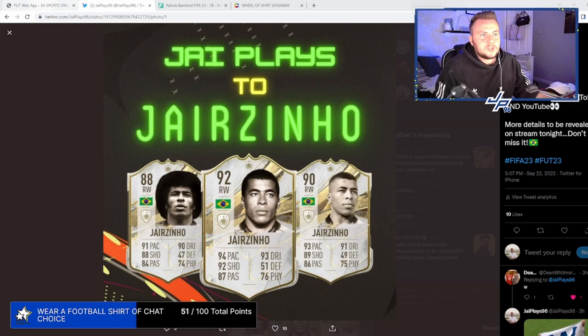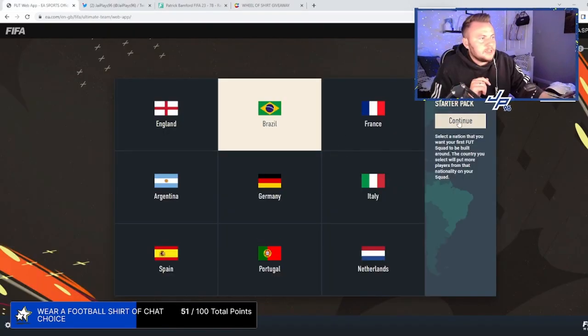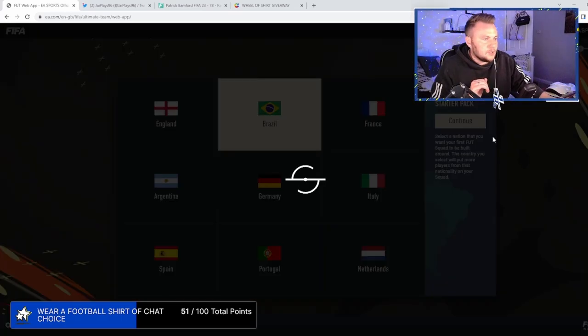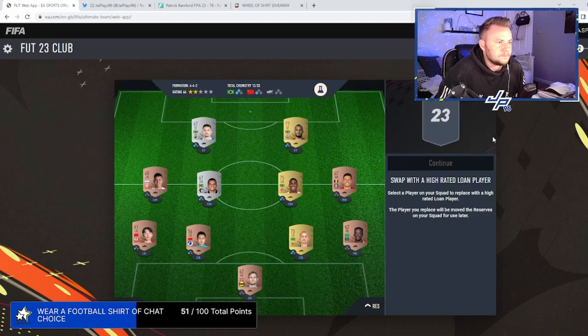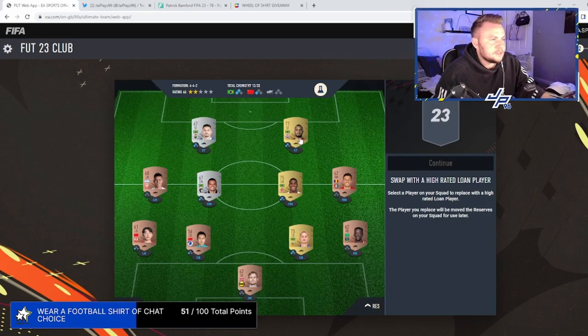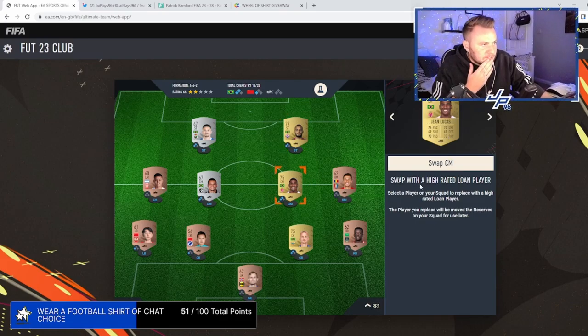We're going to start off by choosing Brazil in our starter pack — it has to be done. Brazil is who we're going to choose. Who are we going to get? We've got John Lucas. It looks alright for a center mid, and then Rodrigo Eli with 48 pace.